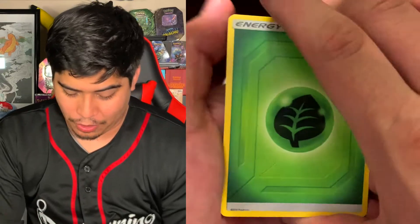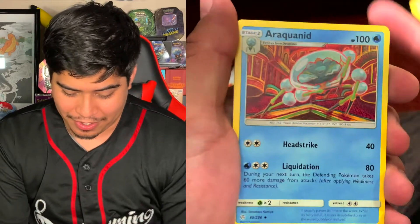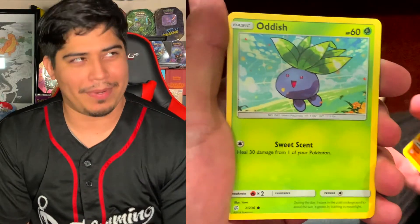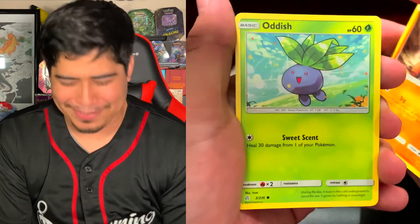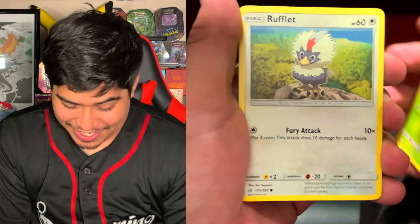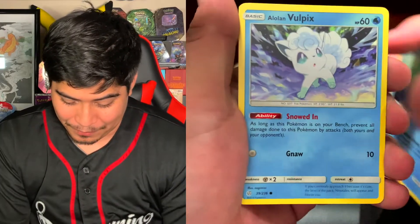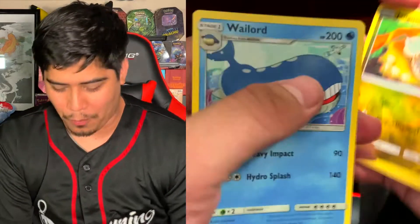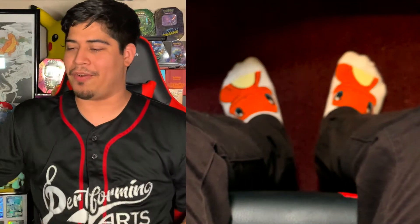Our first pack is going to give us a Grass Energy, a Heracross, Trapinch, Trapinch — I have so much trouble saying it — Rufflet, Piplup, Alolan Vulpix Reverse Holo, Jangmo-o, and the rare is a Wailord Non-Holographic.